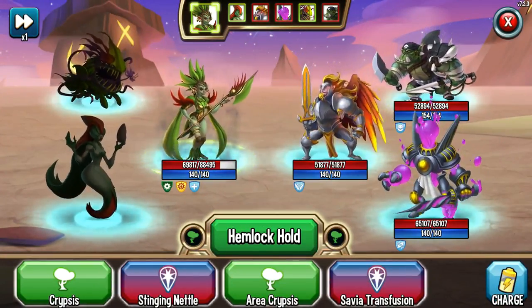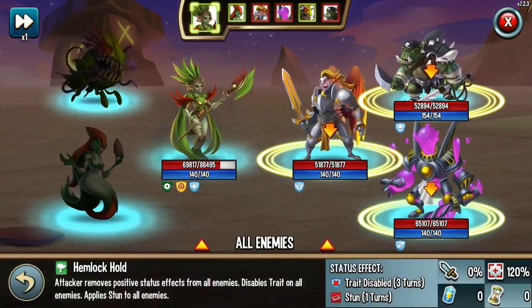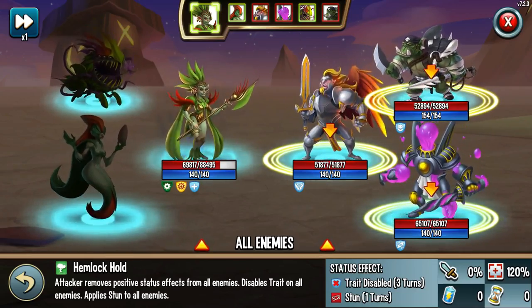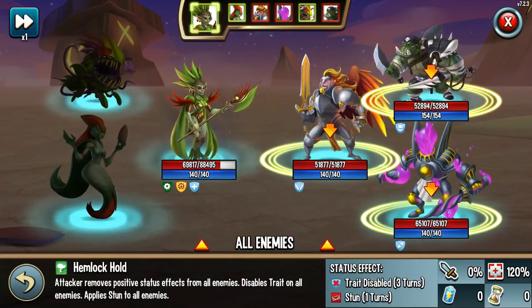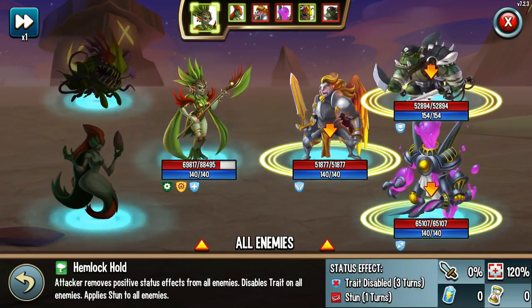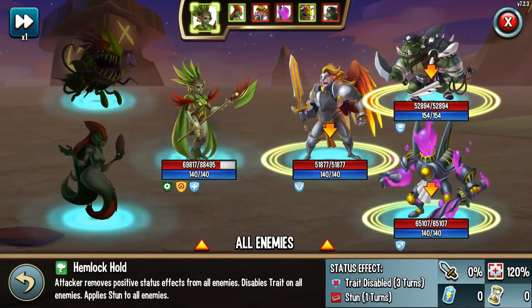Let's look at her big special, Hemlock Hold: attacker removes positive status effects from all enemies, disables trait on all enemies, applies stun. That means you're pretty much going to get a stun. The accuracy is 120%, so they're not going to dodge it.